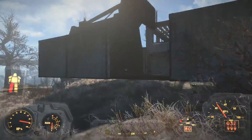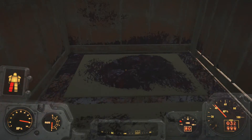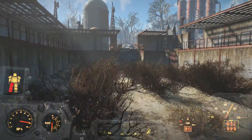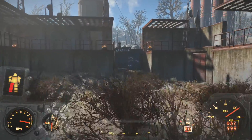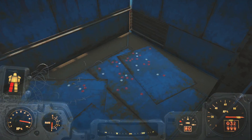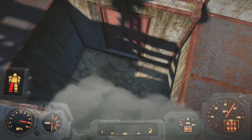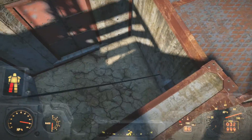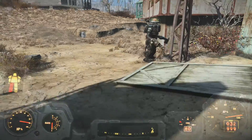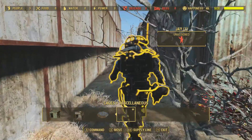Boom boom boom — yeah, so this is the deathclaw one. It works — see, I told you! Oh wait, it's not worked. My companion is too close to it, that's what the issue is. I'll tell my companion to go away — move back to your location.